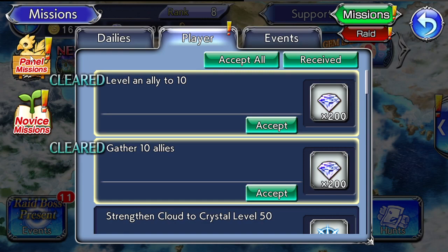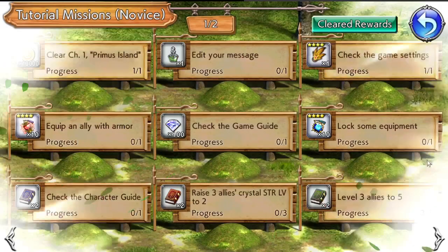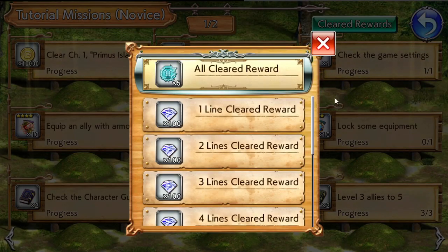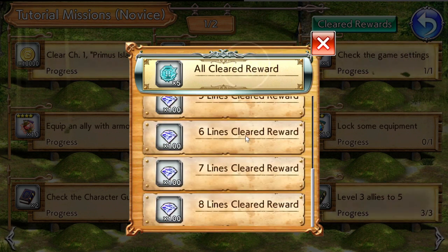We're going to look at permanent and temporary content starting with the Choker Boards. The Choker Boards have both permanent and temporary content available. The first board is the novice board — it's like tic-tac-toe: once you get a line and complete the rewards, you get extra bonuses for completing that line, and when you finish the whole board you get an additional reward.